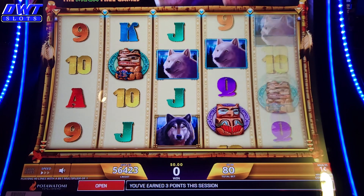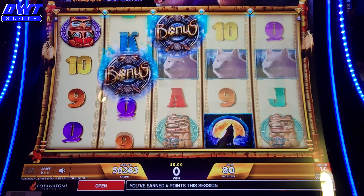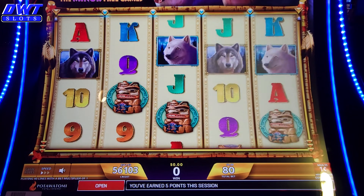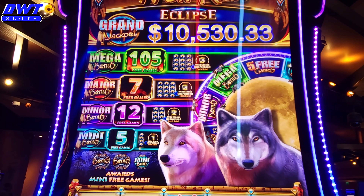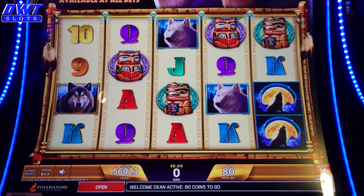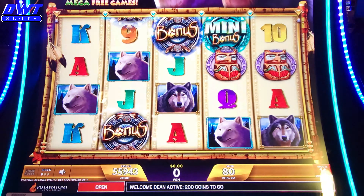I'm going to get three bonus symbols in the middle. One of them has the mini, minor, major, mega, or grand in it — that's what you will win in that bonus, or at least the free spins. If you look above, it's $512.70. Never had it, so I don't know for sure. Getting something in, maybe we'll get a bonus. Yes, I did! I got the mini bonus — never got a bonus on this.